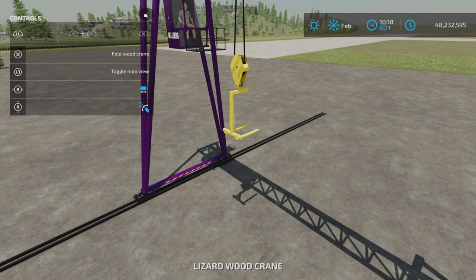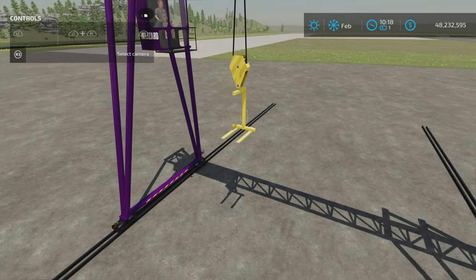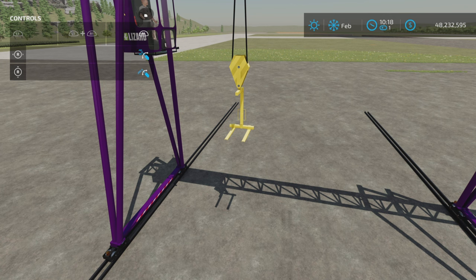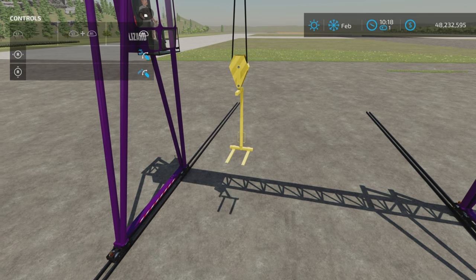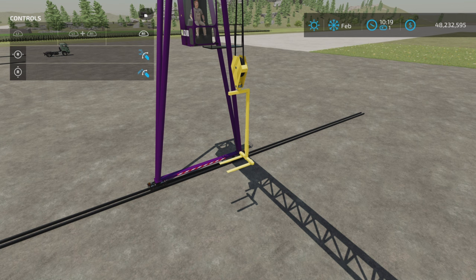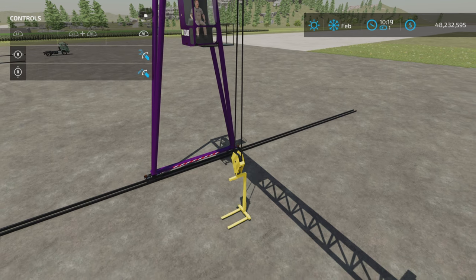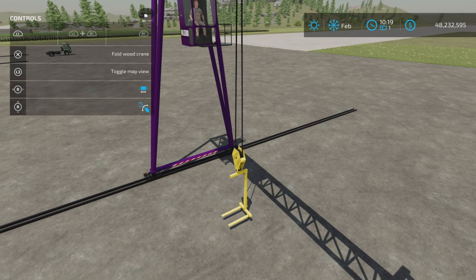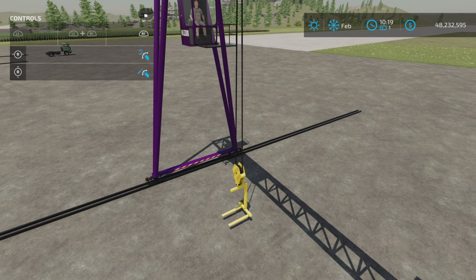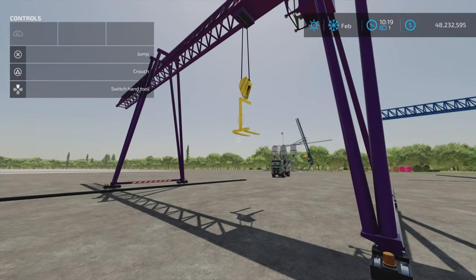Here we have the pallet fork. This is the one where you're wondering what is this L1 and R1 for? The R1 left and right on your right stick — that is what it's for. It shows up on the other ones except it doesn't do anything there. You go down and you can move it back and forth, lower it down, and use R1. It's a little tricky — this one might take a little practice to get used to, but it has a pallet fork.